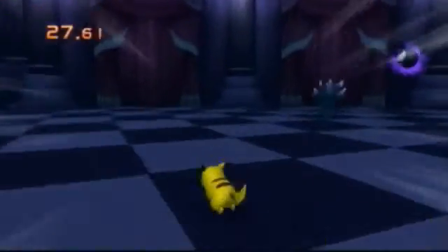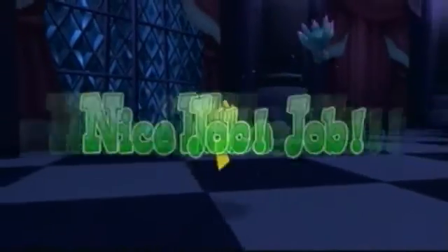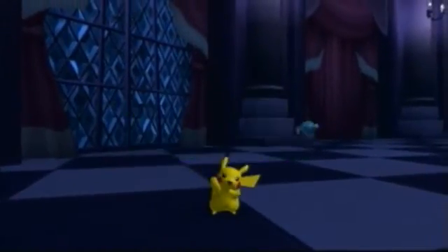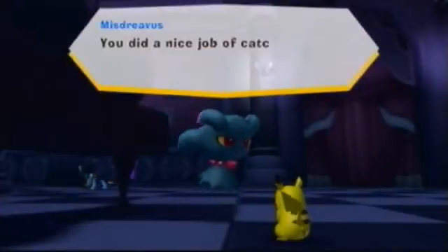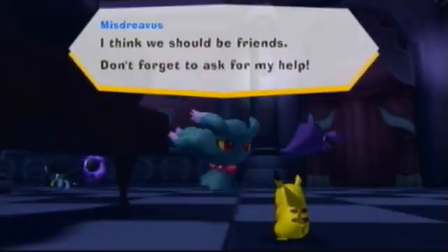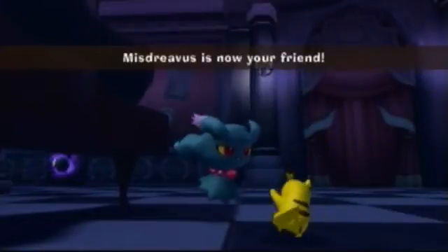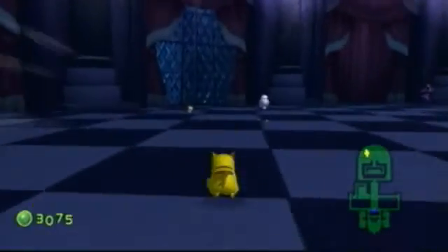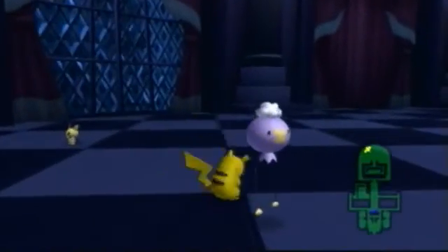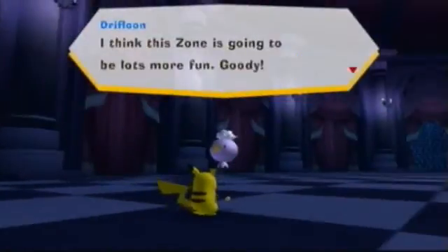Where's that Double Dash when I need it? There we go — you're gone. We made up with an Abra and a Broom. Some other stuff, I can't remember. Now we're not friends yet. Peachy's our friend though; he's over there. I think the zone is going to be lots more fun.